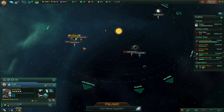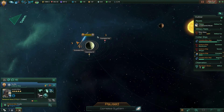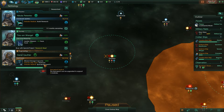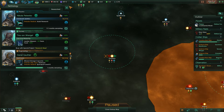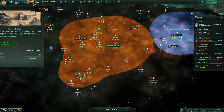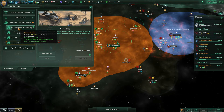First things first, we are researching the research base project. We are also due to be completing a very important engineering technology that is going to allow us to play around with destroyers and actually upgrade the spaceport to level three. A lot of very interesting stuff is going to be happening today.